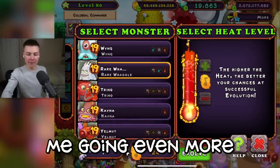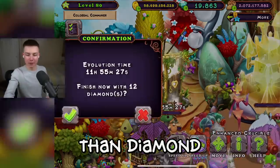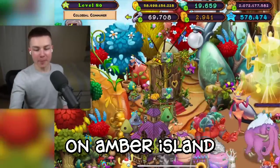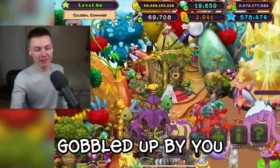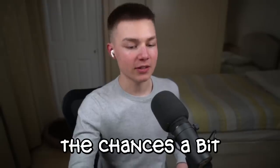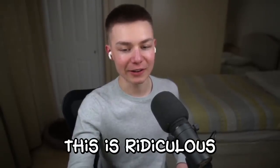Come on, you got me going even more than Diamond Gobbler Vavania and Snudge. Oh, look at my precious earned relics on Amber Island — they're being gobbled up by you. The chances behind this thing are insane. They've got to increase the chances a bit behind this because this is just ridiculous.